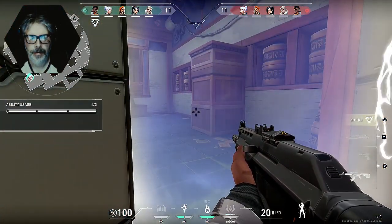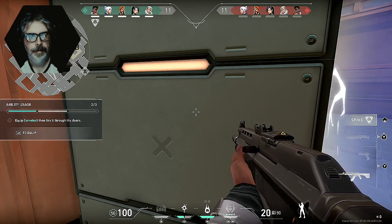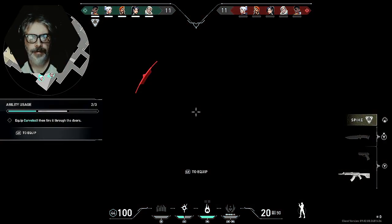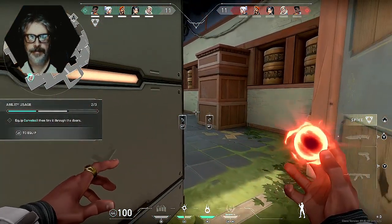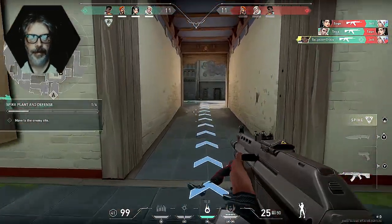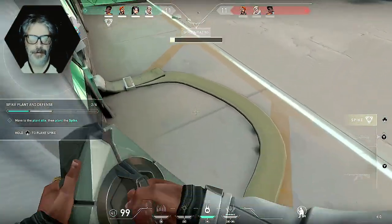Hold up — an enemy's in there. We should use abilities before gunfights to help take ground from the enemy. I can throw my curveball — it will blind them, we'll have an advantage. Left button to equip the curveball. Good — curve it left around the door. They're blind, push in, take them out. I killed one. Jet's down but C site's clear. Move in, rush the site then plant the spike. Hold to plant spike. This is Counter-Strike.